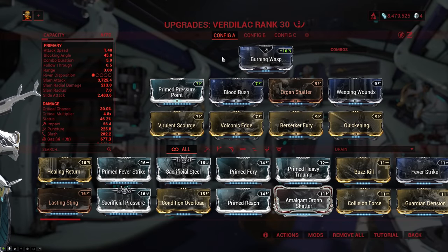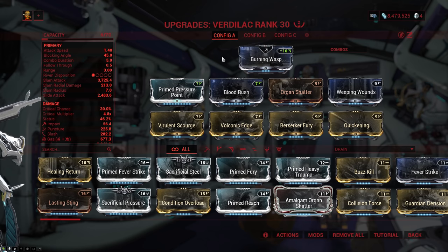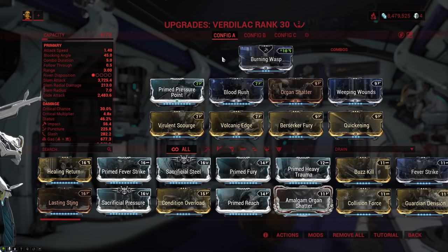The second setup is considerably more fun, which is also why it's my favorite. It still runs the hybrid stuff — Blood Rush, Organ Shatter, and Weeping Wounds for crit and status — but I'm only running Primed Pressure Point since I don't want to mess with Condition Overload, though you could run it here if you want. Then it runs Virulent Scourge and Volcanic Edge for gas, plus Berserker Fury and Quickening for a ton of attack speed.